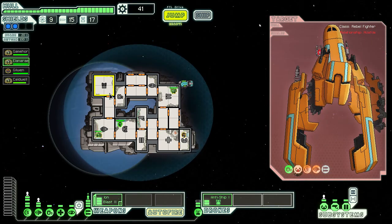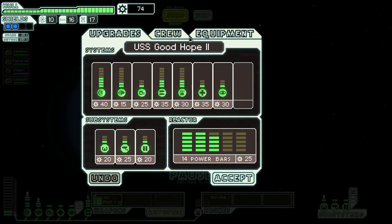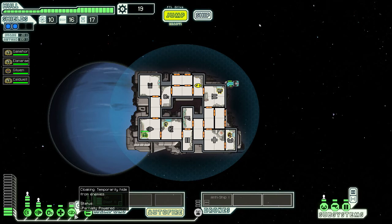Looks like they died. We get more scrap but not so much fuel. What could we upgrade? The cloak adds 60 to evasion and prevents the enemy ship from locking on with their weapons. It costs 30 — okay, we upgrade. Our power too. We're still good to go.